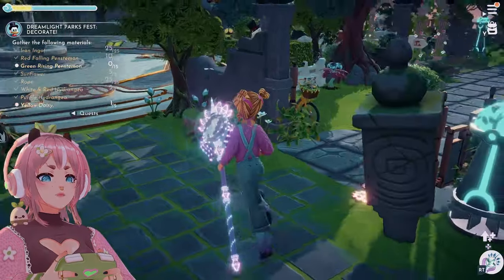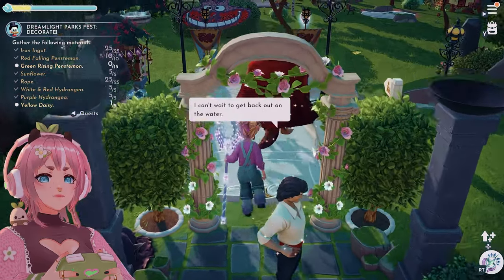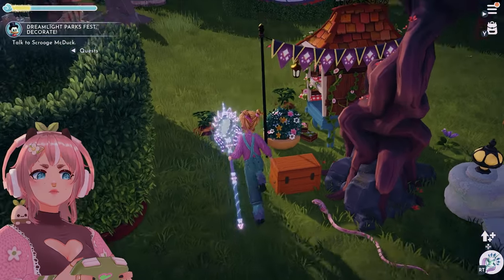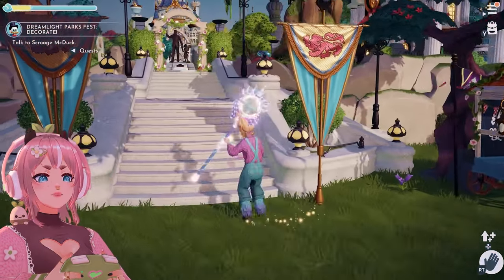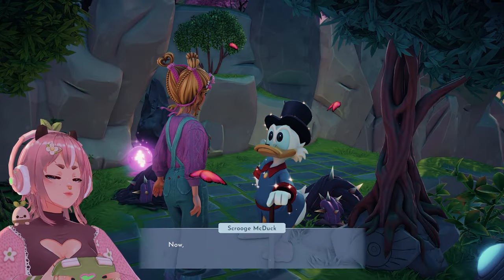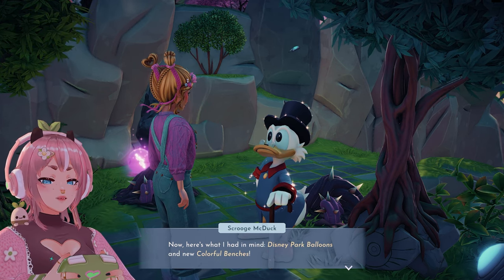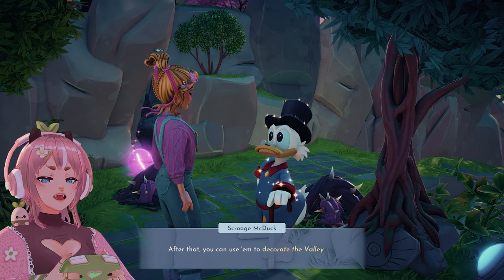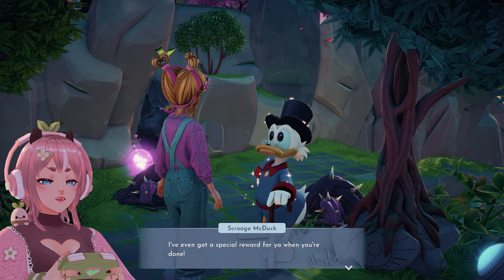A few moments later — Yellow Daisy and those green rising flowers. Scrooge McDuck, are you still outside? You got all the supplies! Now here's what I had in mind: Disney park balloons and new colorful benches. Head over to the crafting station and build them. After that you can use them to decorate the valley. I've even got a special reward for you when you're done.